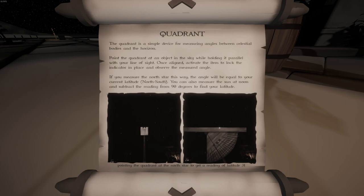The Quadrant is a simple device for measuring angles between celestial bodies and the horizon. Point the Quadrant at an object in the sky while holding it parallel with your line of sight. Once aligned, activate the item to lock the indicator in place and observe the measured angle. If you measure the North Star this way, the angle will be equal to your current latitude, North-South. You can also measure the Sun at noon and subtract the reading from 90 degrees to find your latitude.